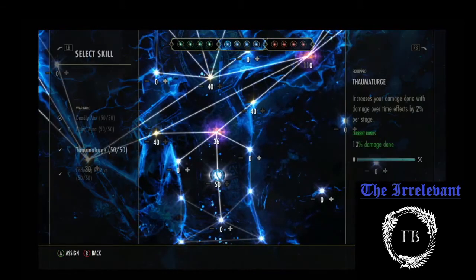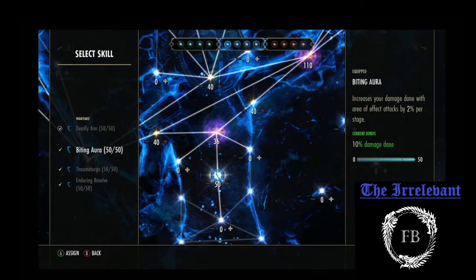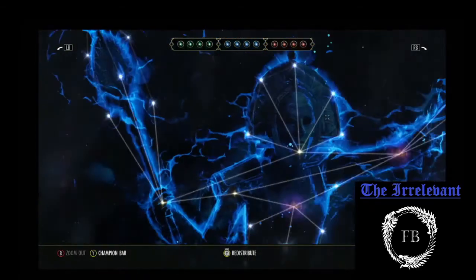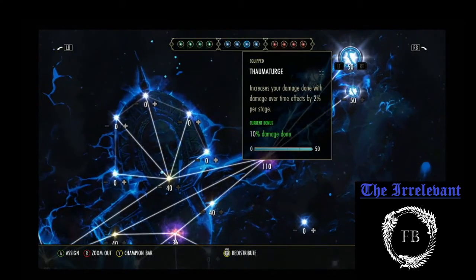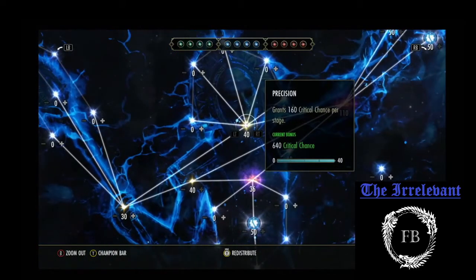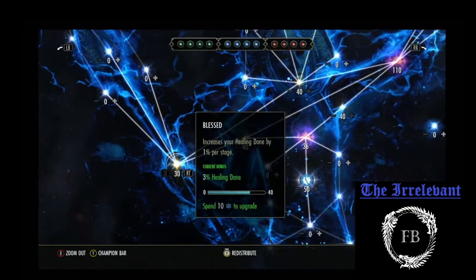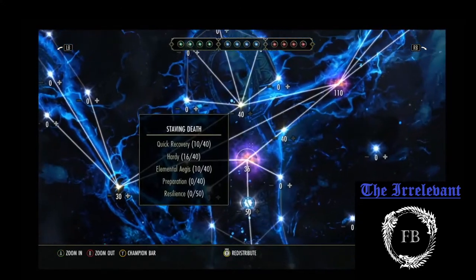Get into the Blue Tree. Using Thaumaturge, Enduring Resolve, Biting Aura, and Deadly Aim. All three of these apply to my MagDK. We're doing all this kind of damage right here. Crit Chance — put 40 points into it; it's going to affect our heals and our damage. I put 30 points into Blessed for more healing done. 40 points into Master-at-Arms. 40 points into Max Mag.